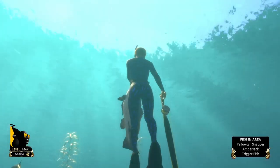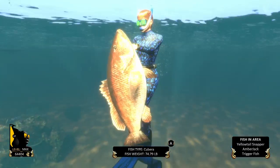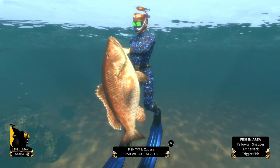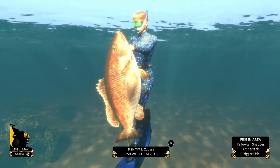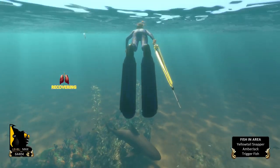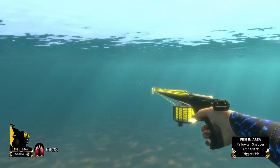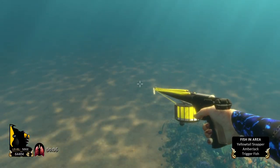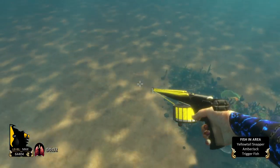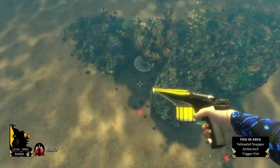You'll notice a pop-up that says 'Stoned' — that's for shooting a fish in its spine area. You need to do that 10 times. On the other end, you also need to do headshots 50 times. Find a fish sitting still, shoot it in the head 50 times to get that achievement.